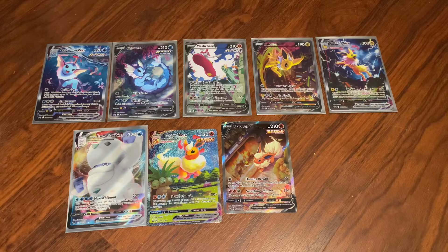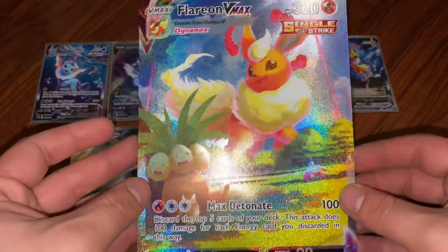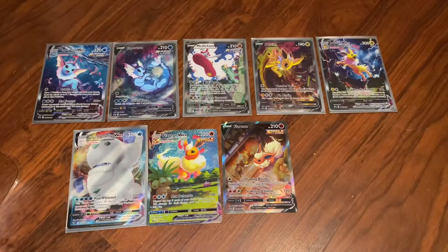Let me know who your favorite Eeveelution is - it doesn't have to be one of these three. I'm a little curious. I think I like Glaceon the best. There's the jumble card.